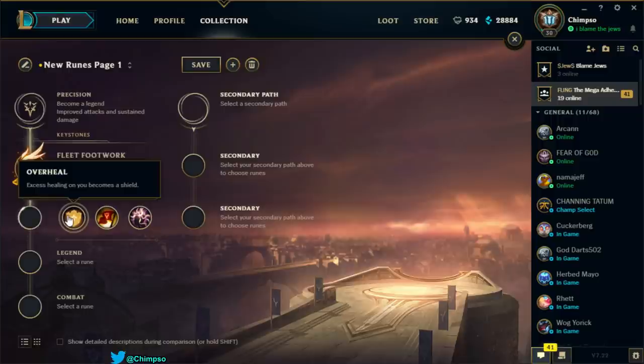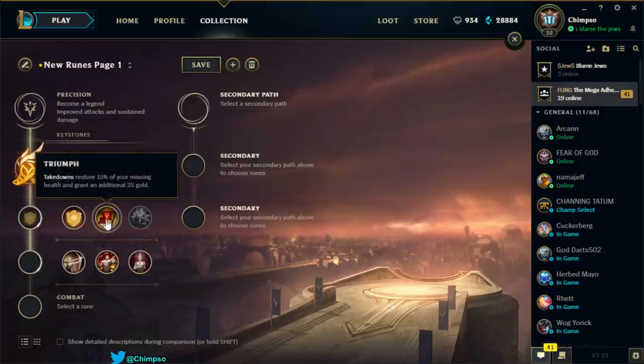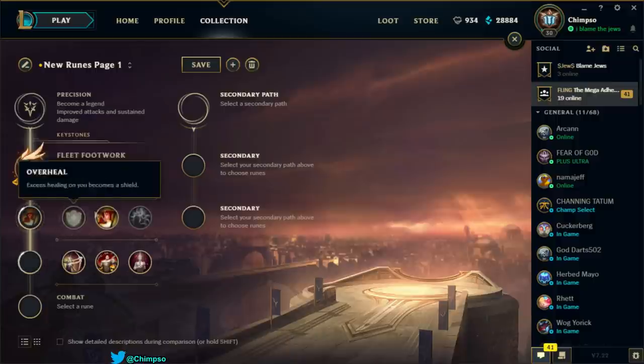Looking at the other Precision runes: Overheal — excess healing becomes a shield. Not useful for Singed, he doesn't heal himself, he only regens a lot. Triumph — takedowns restore 50% of your missing health and grant 25 additional gold. That's okay but there are probably better options. Presence of Mind — for five seconds after leveling up or getting a takedown, mana you spend is fully restored. That seems pretty crap.